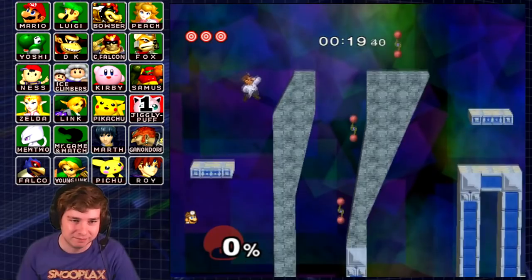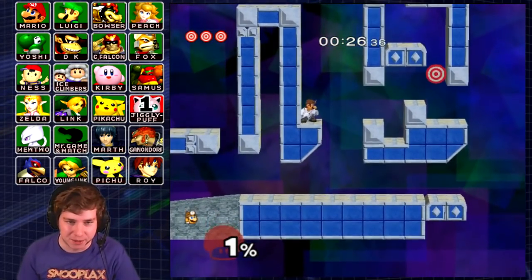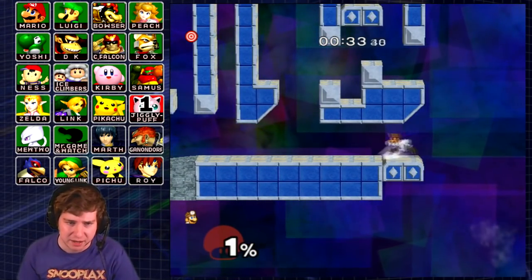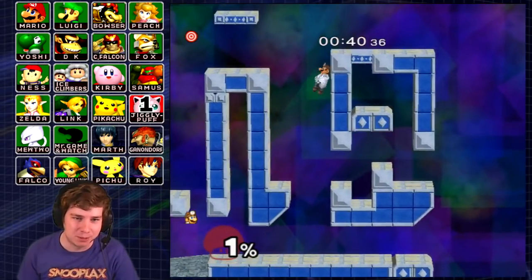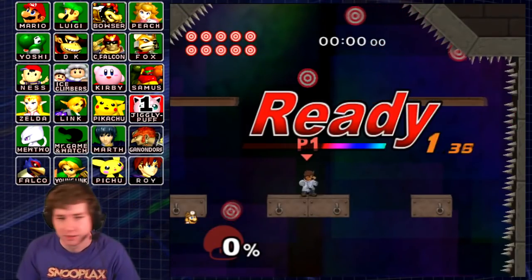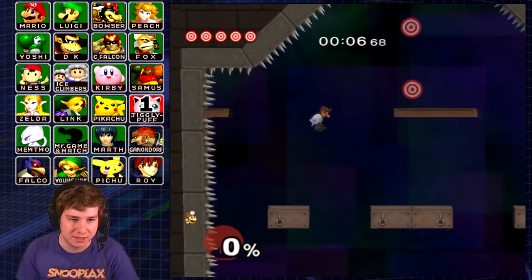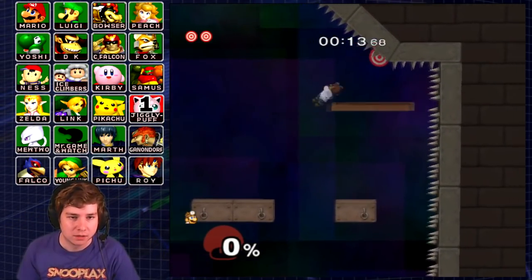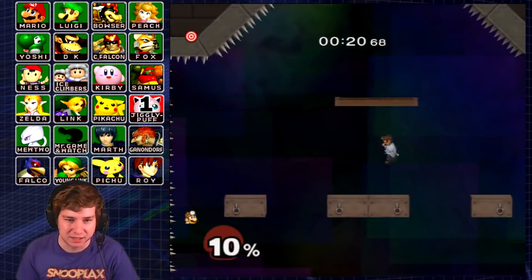Ganondorf is so much slower than Captain Falcon — I'm wondering which episode is actually going to be longer. Those two episodes will probably be pretty close, because once I did Captain Falcon's episode, that's when I started to pick up the pace a little bit and started to do the target test stages a little bit faster. Obviously I still do them pretty slow, because people speedrun these — it's called mismatched speedrunning — and they can do these courses in incredible times. Times are a little bit important to me, and I'll do a course multiple times to get a little bit better time, but it's more just seeing what's possible that is the point of this challenge.